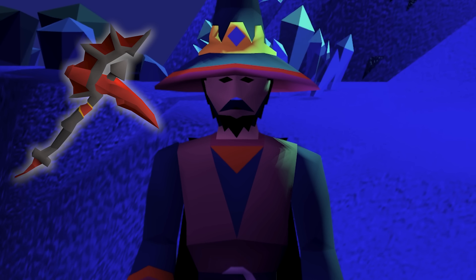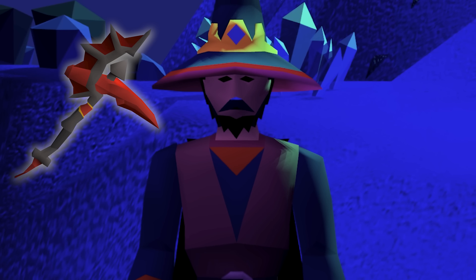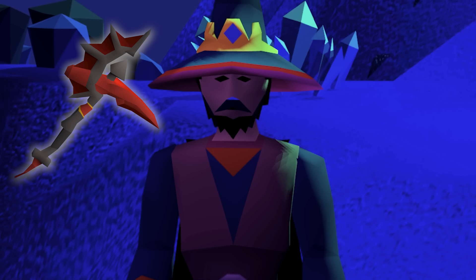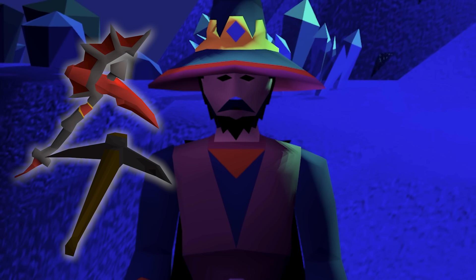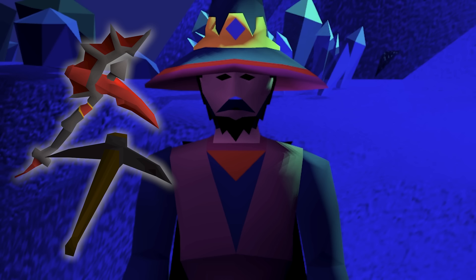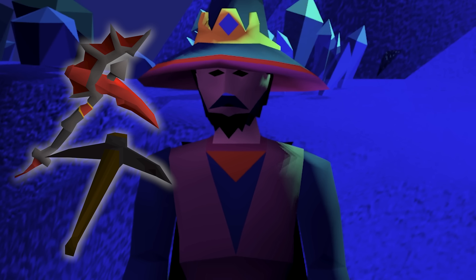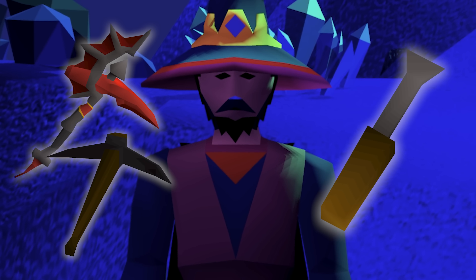With your gear set up, you'll also need a Pickaxe to mine the Essence. The tier of Pickaxe doesn't actually matter, so you can use an Ornamented Dragon Pickaxe, a Third Age Pickaxe, or even a Black Pickaxe since it weighs almost nothing — giving you slightly more run energy. The only other mandatory item is a Chisel, so you can chip your Essence into Fragments to be used on the altar.